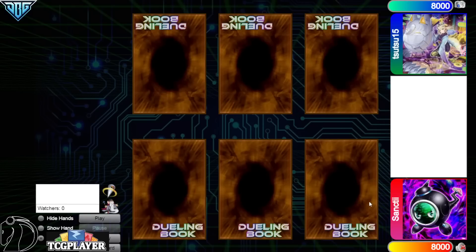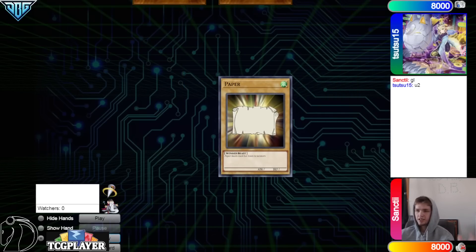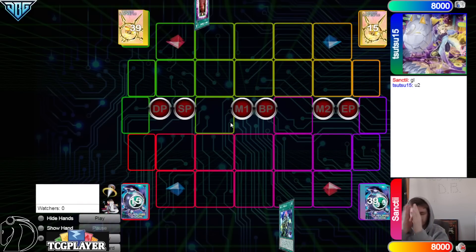Hello guys, the DB Grinder here, back at it again with another video. This time we have Songtee with 1,336 rating versus Susu15 with 1,308 rating, so it's going to be another high rated DB video. We're going to see Songtee win the Rock Paper Scissors Shoot and decide to go first. 40 versus 40 — gotta love to see it.